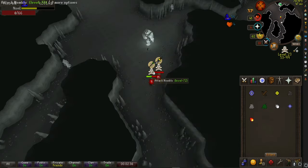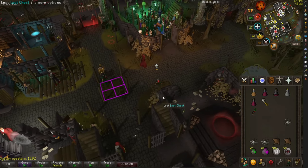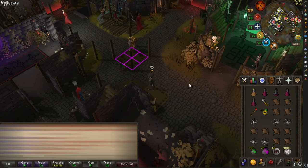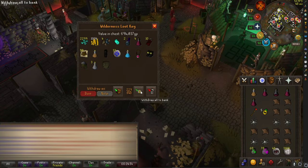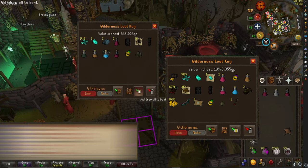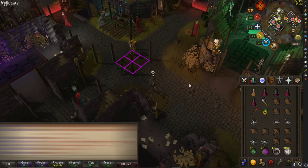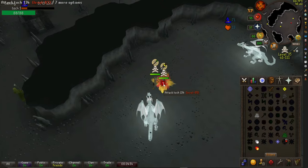Eventually the bots will run out of food and you can finish off the kill. If you keep hitting them off prayer, they run out of food pretty quickly. Each time you kill a bot they'll usually have anywhere from 400k to 700k on them. Sometimes you can get their amulet of avarice — just keep stacking up the keys, and the better you get, the more GP you'll make an hour.